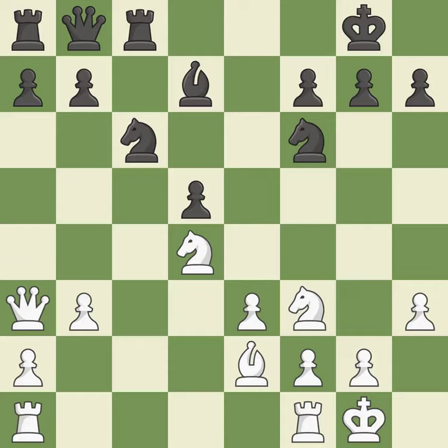It is best — a solid choice. This develops a rook off its starting square, getting it into the action. The game was close to equal, but now white has the advantage.